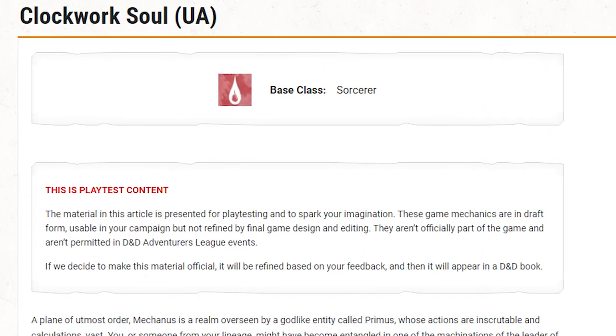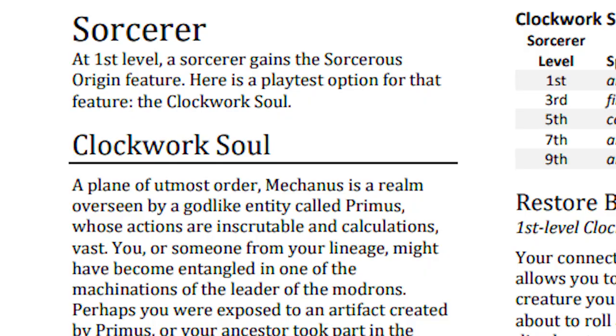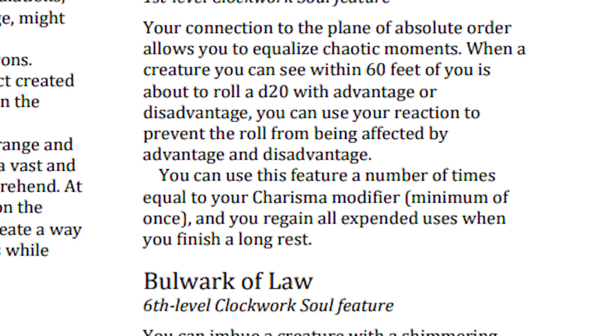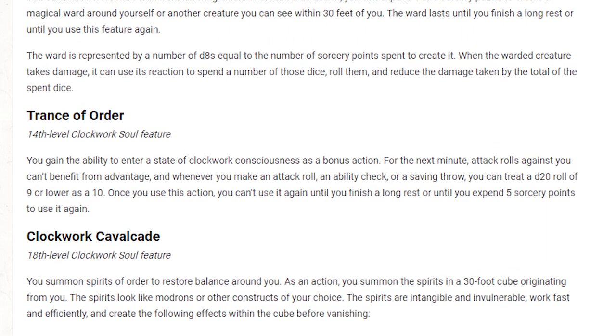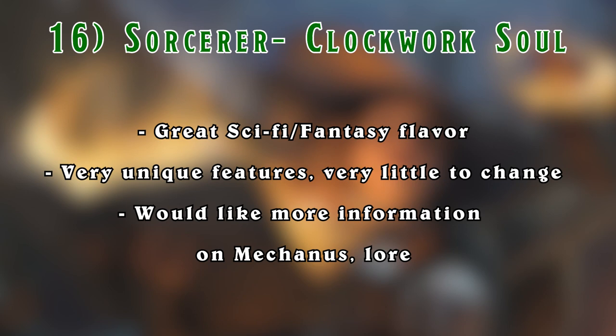The Clockwork Soul Sorcerer is up next, and it gives me so many Xenoblade vibes. It's similar to the Lurker Warlock, where it can dish out a variety of abilities and powers, some of which are really creative and unique. I think that it's steady as it is, but just like the Creation Bard, I hope there's some more info on the lore of this subclass's world for everybody to learn and use in their stories.